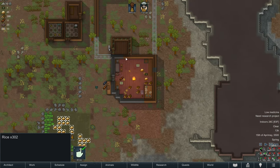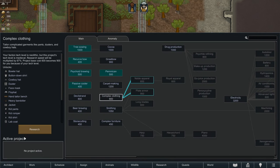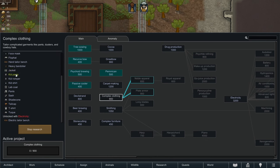Look at all of this rice - I don't think we're going to be starving anytime soon. If we go to research, I think our first research should be complex clothing. We need to be able to sew some parkas - that's what we want. We want to be able to make parkas for the winter so we don't freeze to death. Why isn't parka on this list? There's a chance we might already be able to build parkas.